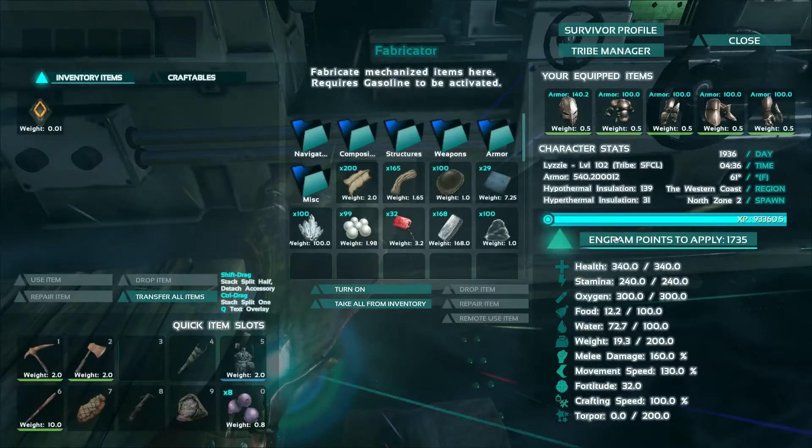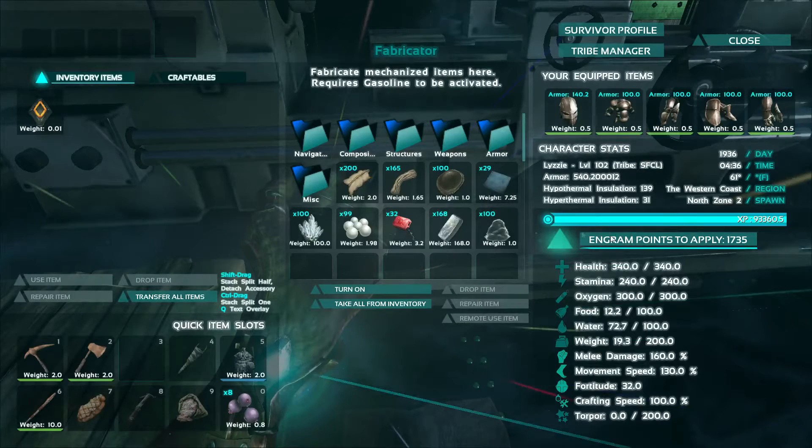The first thing we will make today are scuba flippers. These flippers are firm but flexible. Wearing them increases swim speed but decreases walking speed.